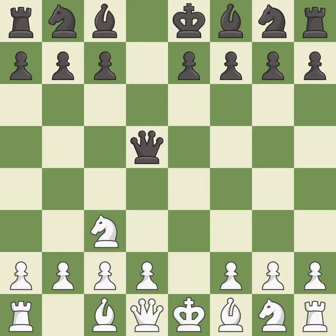Nc3 develops the knight toward the center and immediately attacks the queen; this knight move also starts the fight for the e4 square. Qa5 removes the attacked queen from the center. After white moves their d-pawn to d4 or d3, the knight on c3 will be pinned. d4 takes space in the center, controls the e5 and c5 squares, and allows the dark-squared bishop to develop.